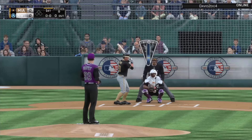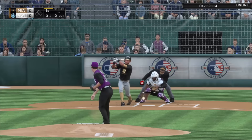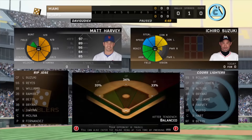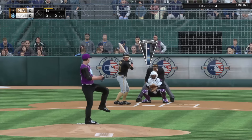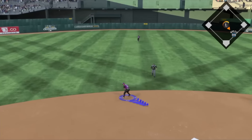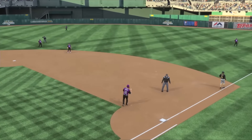He's batting number six. Here comes the first pitch — we should just pitch right down the middle since he's not going to bomb it out of here. Most of the time when I've played him he usually just pops it up. First look at Matt Harvey's fastball: 98. Ground out — pretty good start, one out.